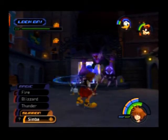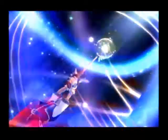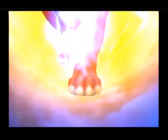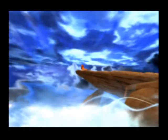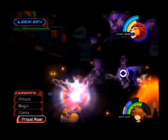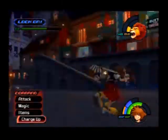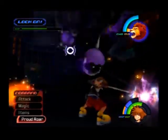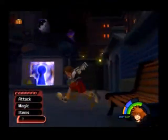Let's see what this Simba summon does. Cool cutscene — not too bad so far. There he is, the Lion King. His move is basically at the very bottom you charge up and release it, which as you can see from the lock-on does some pretty good damage. That needs some work, but at least it slowed things down a little bit.